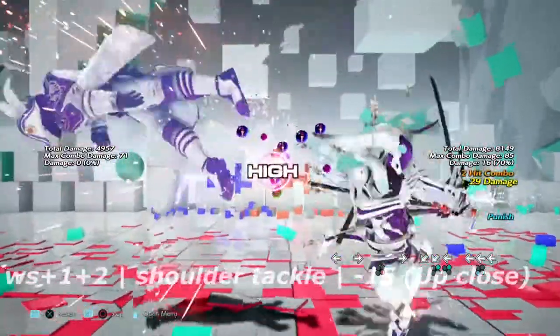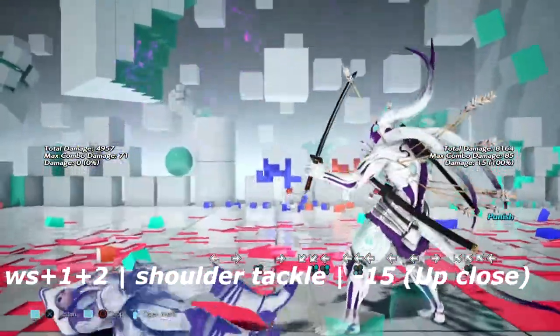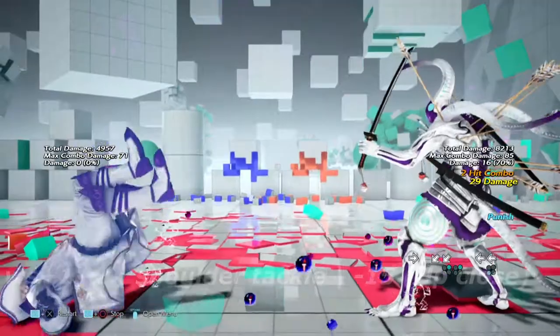Up next is wall standing 1-2, the infamous shoulder tackle of doom. Blocking this move is negative 15 up close. You would have to be right in his or her face to be able to punish this move.